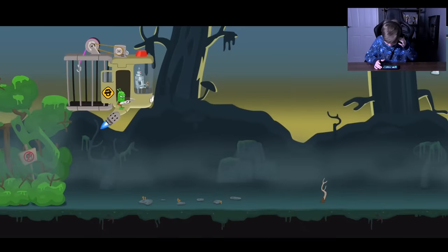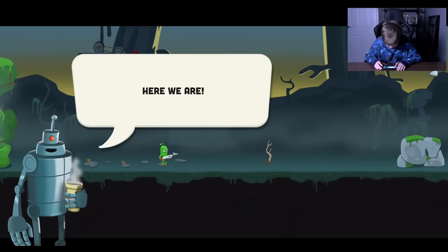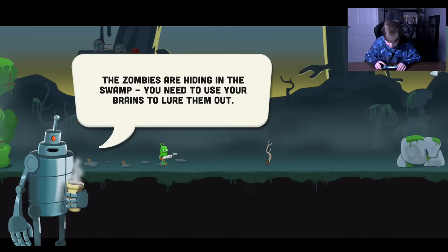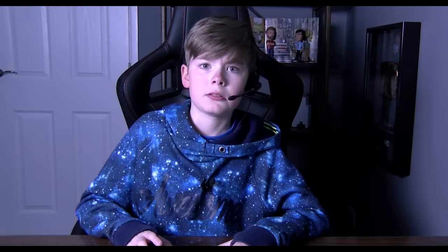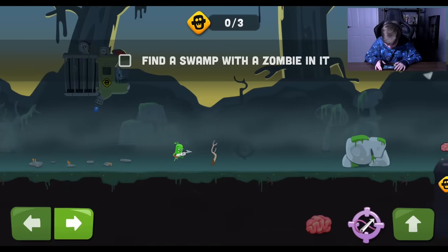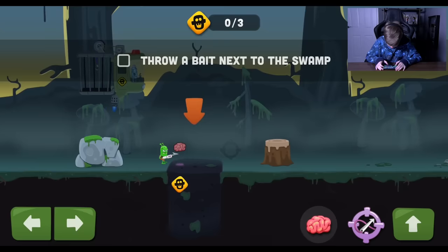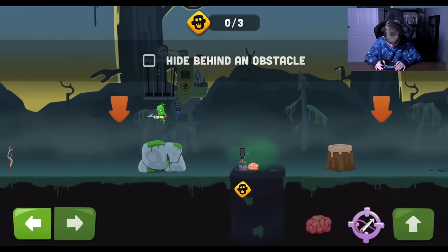Oh here we go. You can see a zombie icon on that. Here we are. The zombies are hiding in the swamp. You need to use your brains to lure them out. Okay. There's literally an icon that has brains there. Find a swamp with a zombie in it. Oh here we go. Throw bait next to the swamp. Oh gosh.